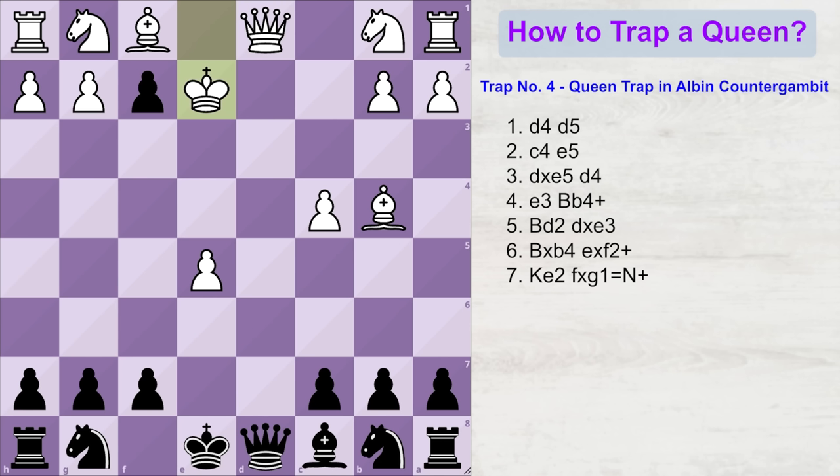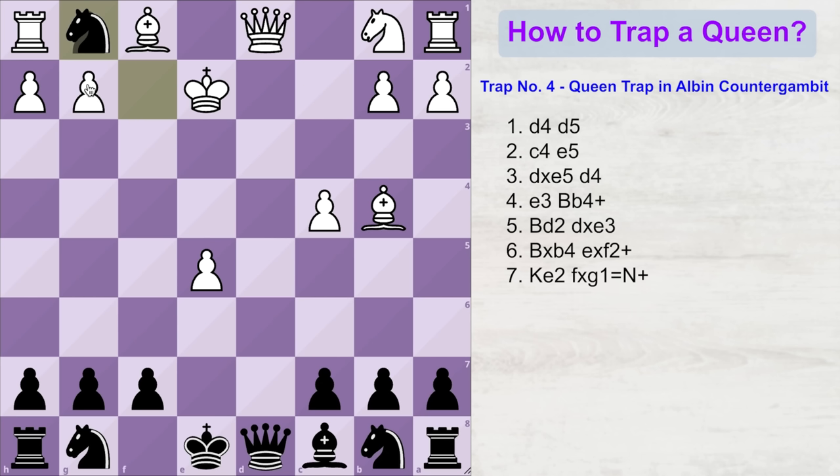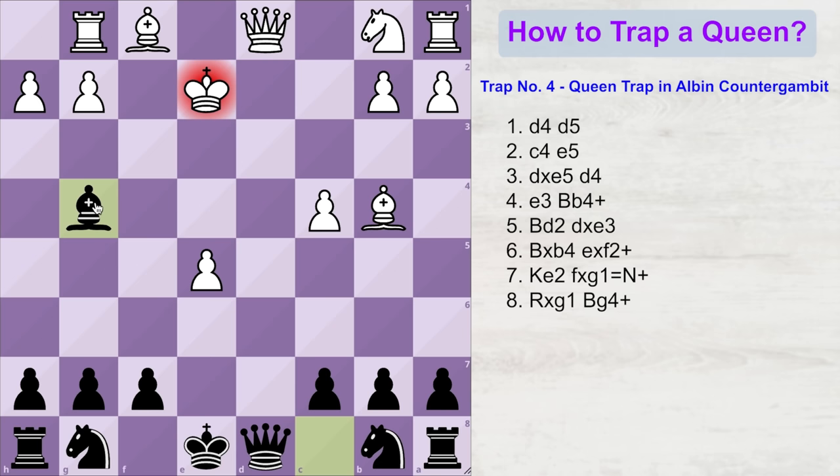What should we promote into? We have to look for a forcing move, and that forcing move is under-promoting into a knight, because when the knight comes on the board, it gives a check to the white king. White is forced to deal with this check, so white captures the knight with his rook. Now, because white's knight is gone off the board, black can play bishop g4 check, forming a skewer. Notice how white's queen is now under double attack by black's pieces. White's king moves back, and now the queen is gone.